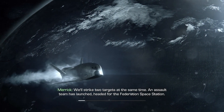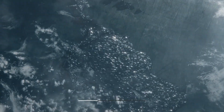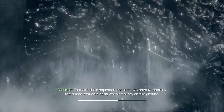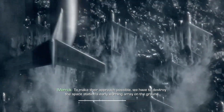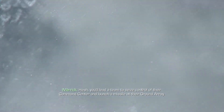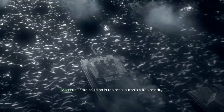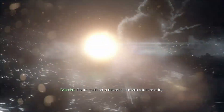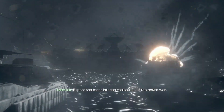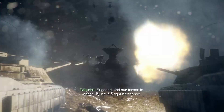We'll strike two targets at the same time. Nassau team's launch is headed for the Federation's space station. Their mission is to breach the station and take control of its orbital weapons. To make their approach possible, we have to destroy the space station's early warning array on the ground. Hush, you'll need a team to seize control of their command center and launch a missile at their ground array. LORK could be in the area, but this takes priority. An armored battalion will punch through the Feds' defenses. Expect the most intense resistance of the entire war. Succeed, and our forces in space will have a fighting chance.